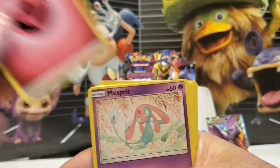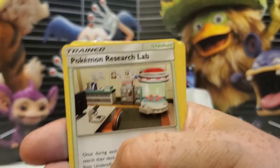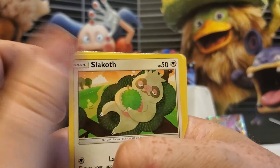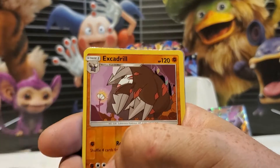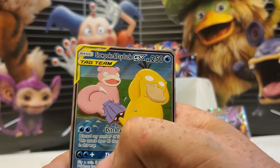Fairy Energy, Mesprit, Kamala, Pokemon Research, Magnemite, Swakoff, Askew, Lechender, another Stunfisk, Reverse Holo Exedrill, and a Tag Team Psyduck and Slowpoke.